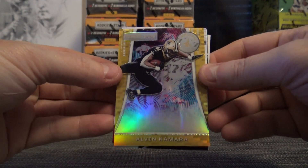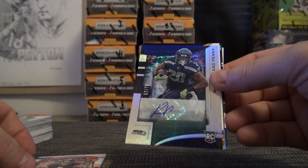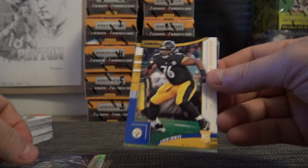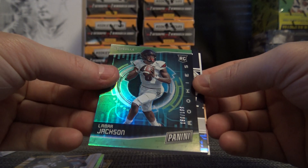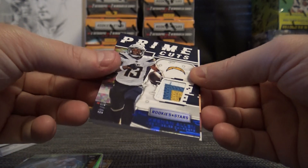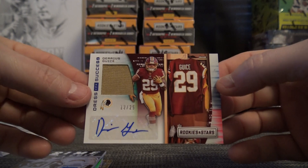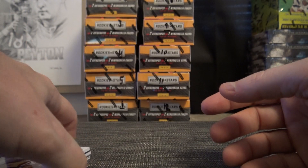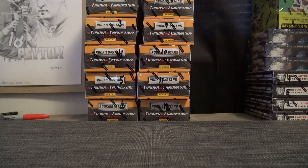So to recap there, Tony K: we got Alvin Kamara number to 10, J.J. Watt number to 49, Rashad Penny autograph to 75, two of five, Lamar Jackson 199, patch Keenan Allen to 49, and Darius Geist 12 of 25. Thanks as always, Tony — I'll get it out tonight, man.